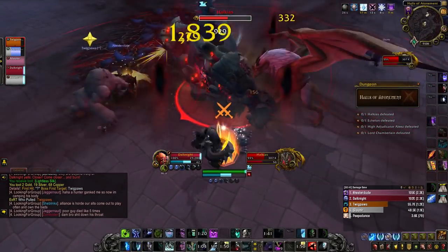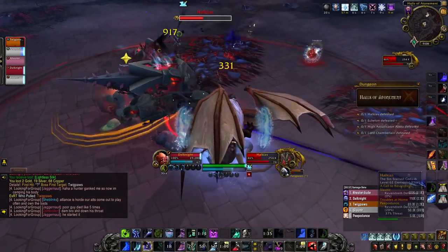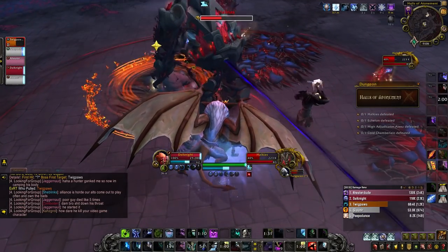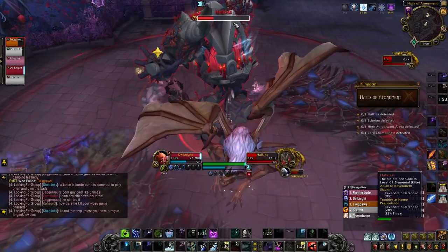It's going to become a lot more important to utilize as much of this room as possible on Tyrannical weeks. Finally, Halkias does Refracted Sinlight — he'll start spinning in a circle in either direction and can switch with these massive red beams. Avoid the beams and try not to take too much damage. This boss is pretty straightforward, but definitely having enough room and good positionals is going to be important.